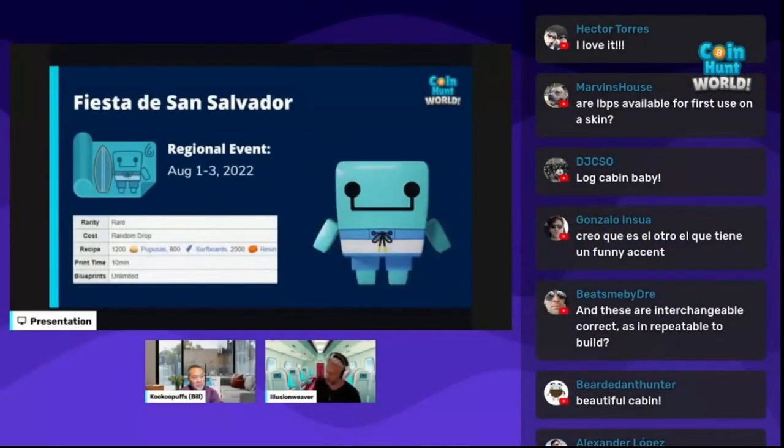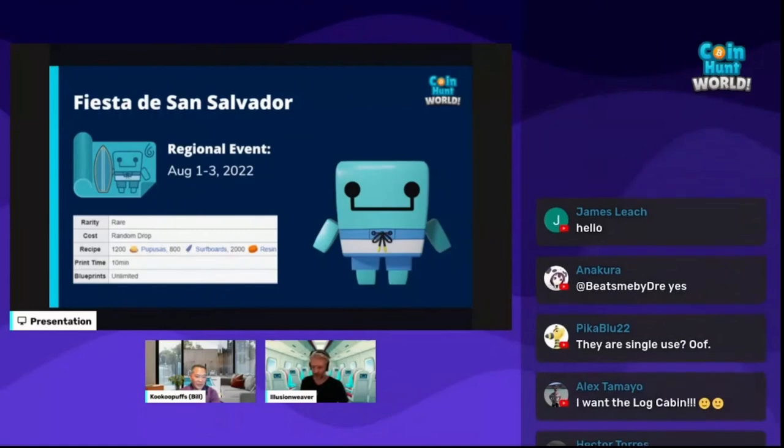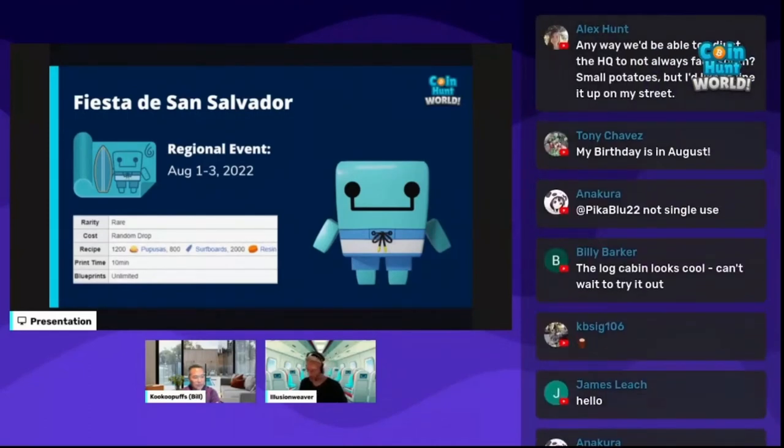What's coming in August? On August 1st — August 3rd in El Salvador — we will have the Fiesta del San Salvador event, which is their national event like Canada Day and the 4th of July. During that time, they will have a QB drop plus the pupusas and the surfboards. This QB is popular in the auction house, and only El Salvadorians can create it, so if you're an El Salvador hunter, I would try to hunt a lot during that event.